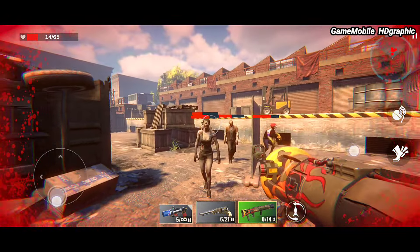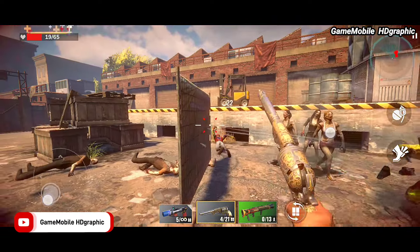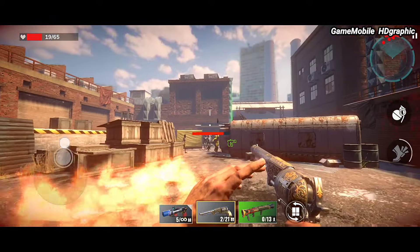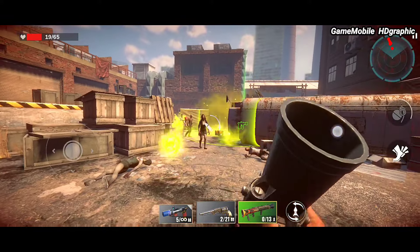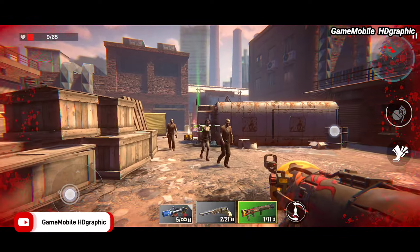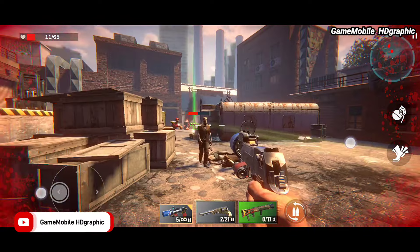Zombie State Shooter is an FPS game where the primary weapon is a gun. It allows us to lock onto targets from different distances depending on which gun we're using. Switching between three main weapons is possible, and we can collect new guns dropped by zombies after they die — sometimes ammo will be available as well. This is the best offline game for Android and iOS.